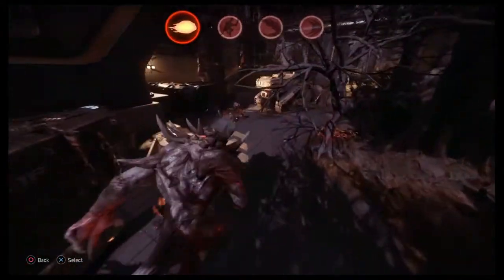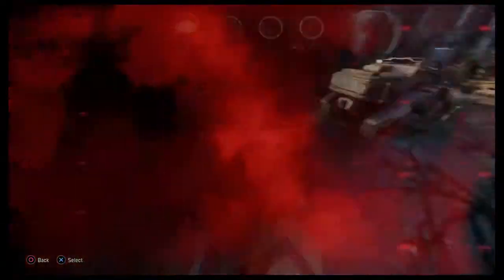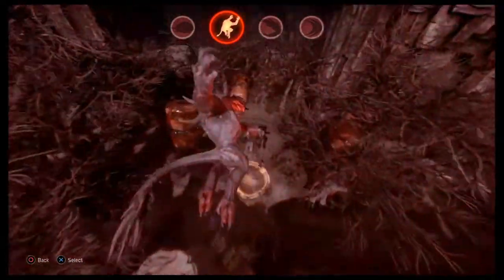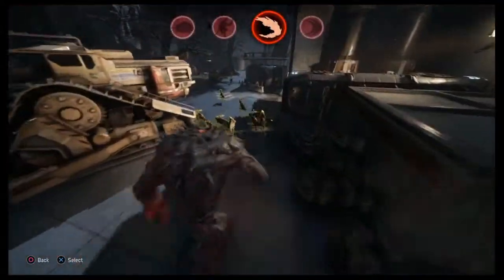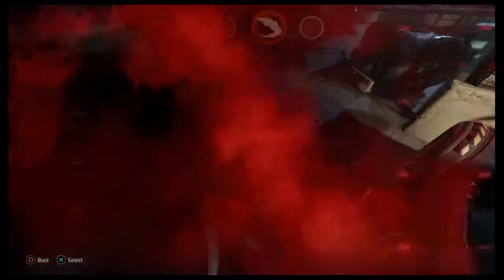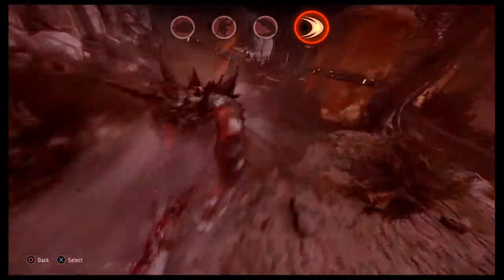A well-placed rock throw delivers a crushing blow from a distance. The leap smash is effective against one target or many. Fire Breath is ideal for damaging multiple targets at once. A charge attack can close the distance in combat or aid escape.